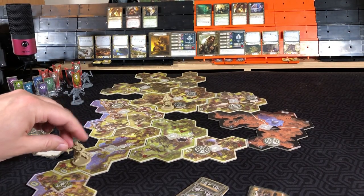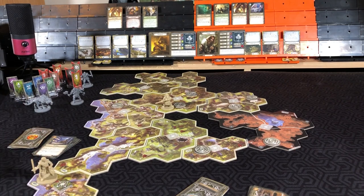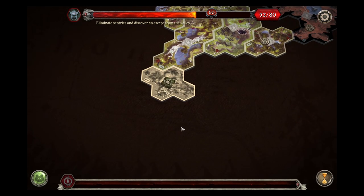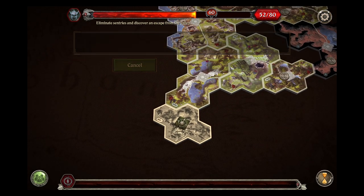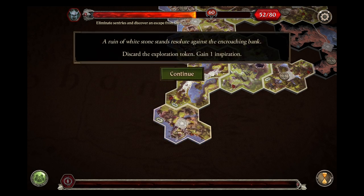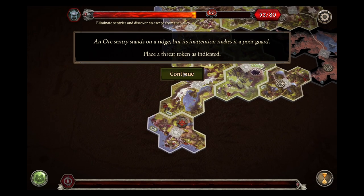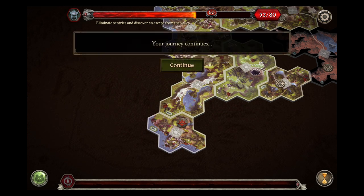With our second movement point, we will go explore. A Rune of Whitestone stands resolute against the encroaching bank — discard the exploration token and gain an inspiration. The north sentry stands on a ridge, but its inattention makes it a poor guard — place a threat token as indicated. Your journey continues. That is it for our actions.